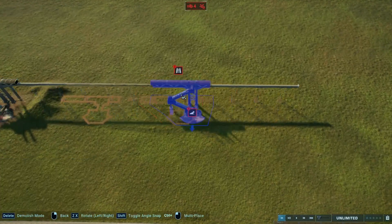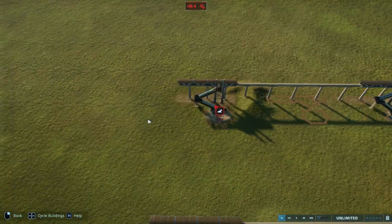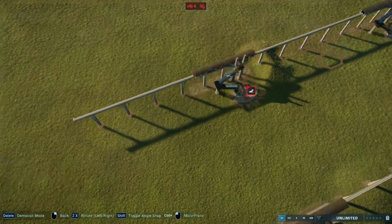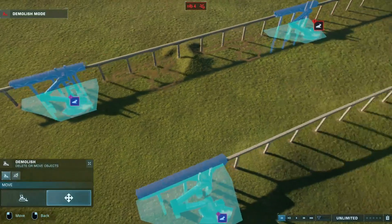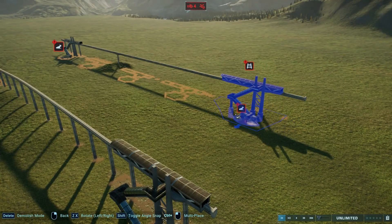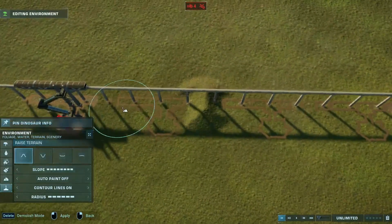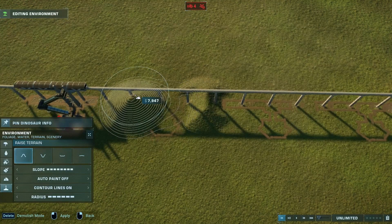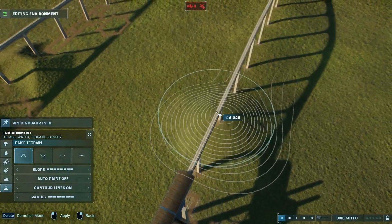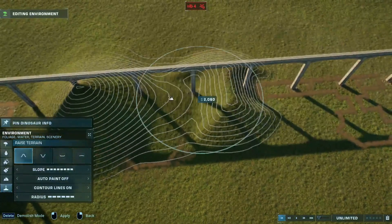It looks pretty awesome, honestly. You just gotta keep on doing it. But if this area is restricted, just go on this side. Place one monorail down, and then go like this, keep it straight. You can keep it a long track. And there are some weird tricks that you can do — it's not putting it up like a hill.